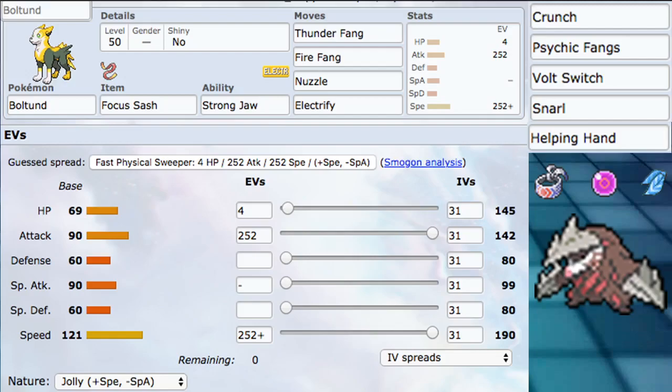Into the build: the ability is Strongjaw — it's just the best one for physical attacking Boltund, making Thunder Fang, Fire Fang, Crunch, and Psychic Fangs very very strong. For our item we're using Focus Sash, just to make sure we stay alive. We'll attack first unless they have something like Dragapult, and then we'll live one turn and attack again. Focus Sash allows us to hit twice, whereas Choice Scarf would probably leave us only attacking once, which isn't as worth it. Focus Sash with this very solid speed tier is just good.